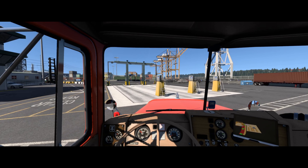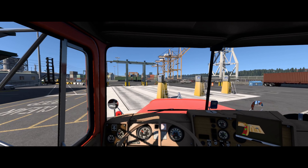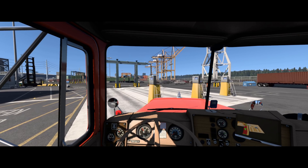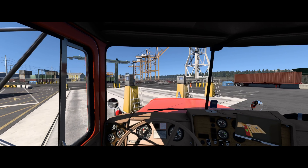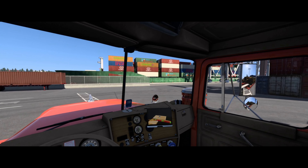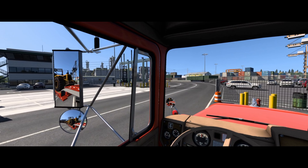Do I have to go out the way I came in, or do I have to go to the right? I think I'm supposed to go to the right. I added hood mirrors and the extra round mirrors for the science today, because we're going to need the extra visibility.